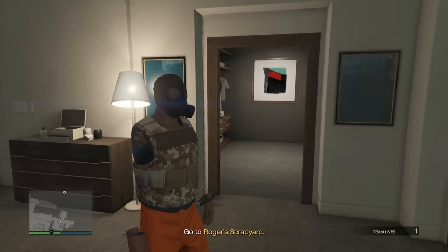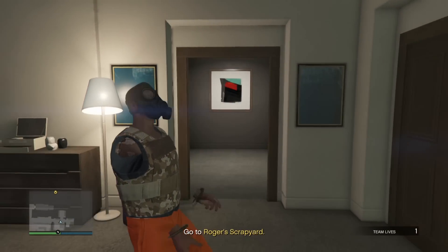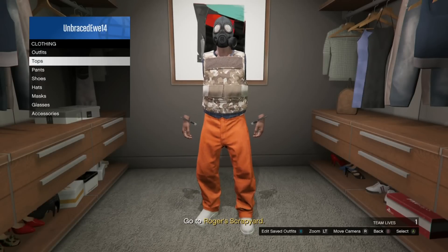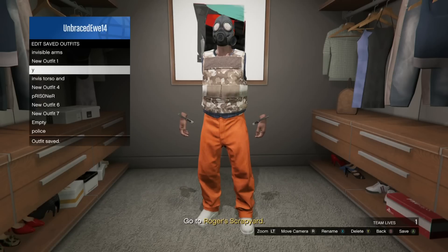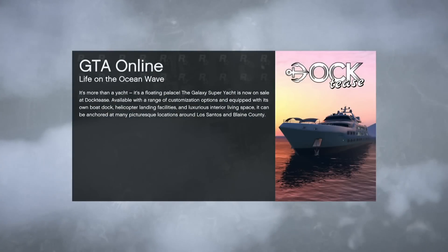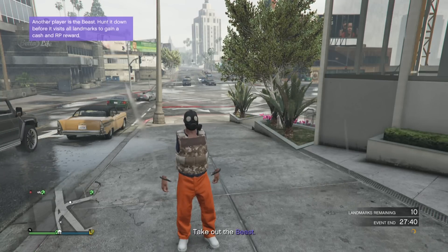Like and subscribe for more GTA 5 glitch videos. I hope you enjoy the rest of the video. Remember that to do these glitches, once you save it and you spawn in, your invisible arms are going to be away but you just have to go to inventory accessories, equip the outfit you just saved and you'll have invisible arms. Remember to like and subscribe for more GTA 5 glitches.